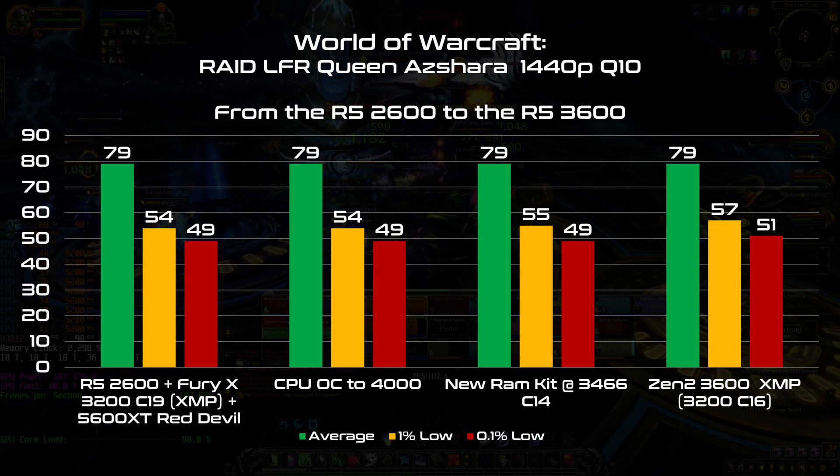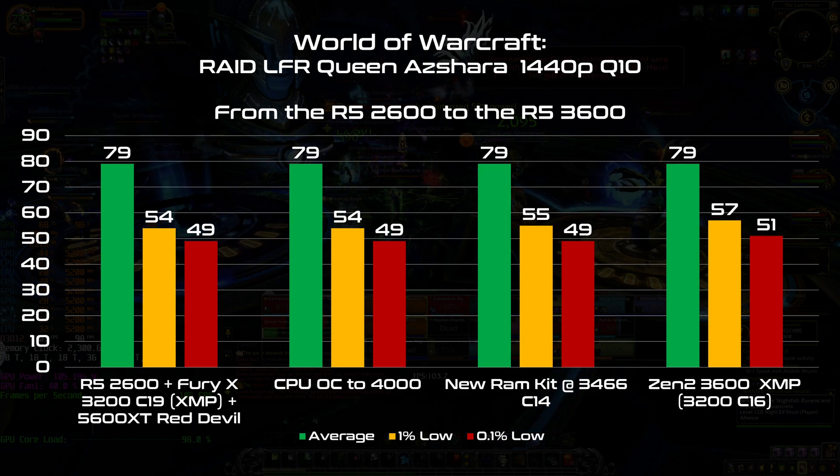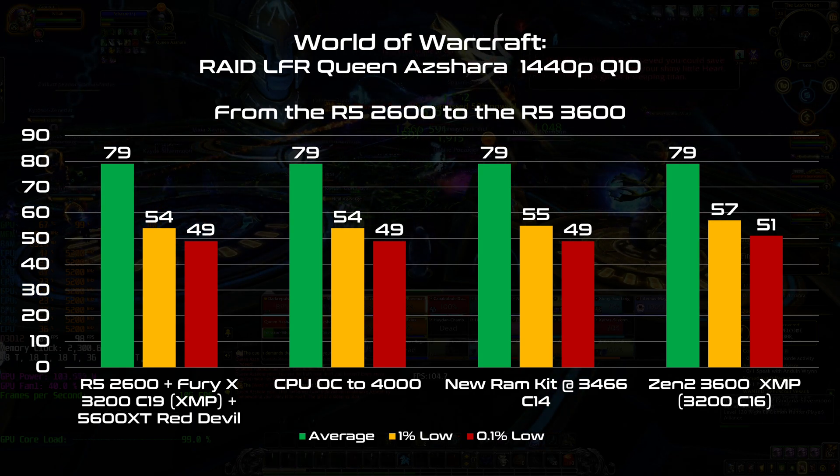Now I want to invest a bit more. I'm going to change the Ryzen 5 2600 and the Gigabyte B350 Gaming 3 for a Ryzen 5 3600 and the MSI B450 Tomahawk Max. Again, no luck — I gained only 2 FPS in the low area, so no real difference when playing. I still have the same experience as at the beginning.